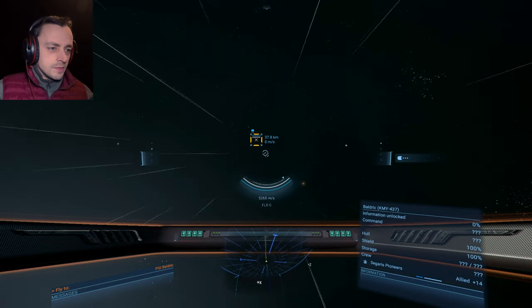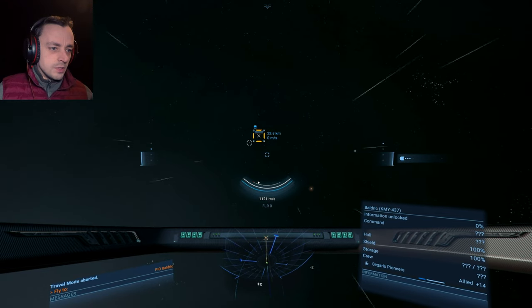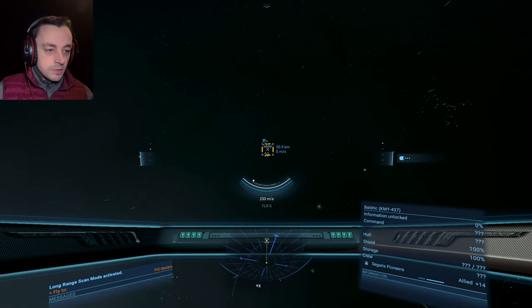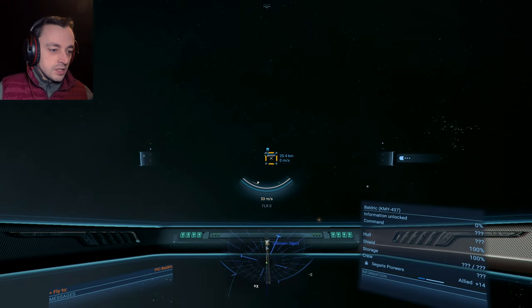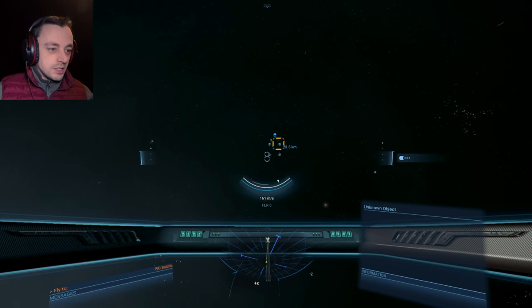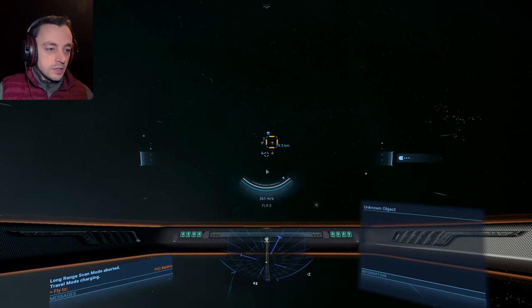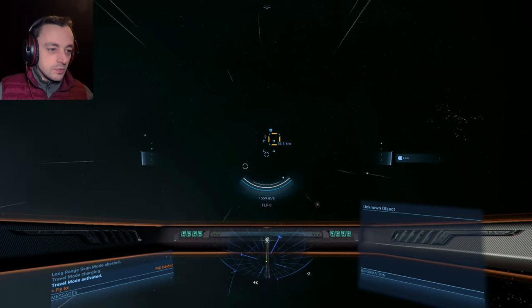We don't want to get too close - we really don't. We have no idea how many mines we've got here. At the moment I don't see any, so let's do some scanning to see if we can pick up any mines. We can - which means we can target them by targeting the unknown objects that are 20 kilometers away. That's a long way. Let's go a little bit faster, just a tiny bit.